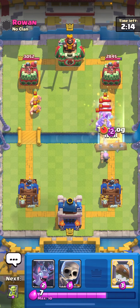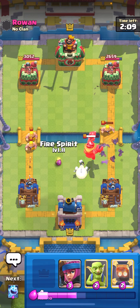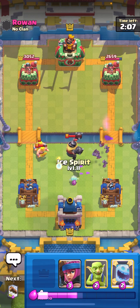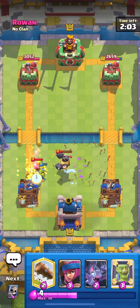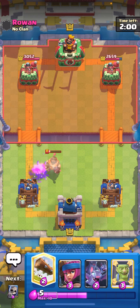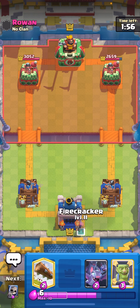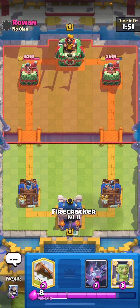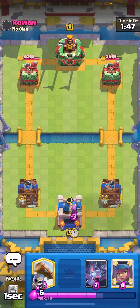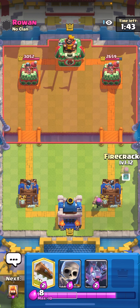The Firecracker is gonna shred this. I'm gonna Bats on top of this — Skellies so it doesn't jump on the tower — and pull it back with an Ice Spirit. I'll Goblins down low, it's gonna hit my tower once. Never mind, perfect defense! The Firecracker already has 300 damage on the tower — really good start. I'm gonna mirror my Firecracker at least 10 times this video.